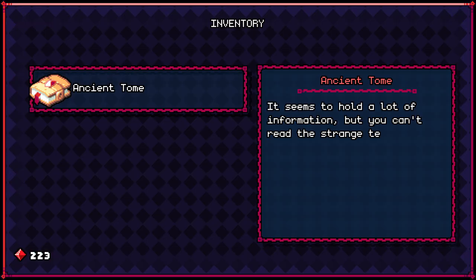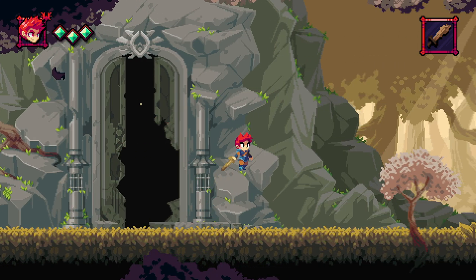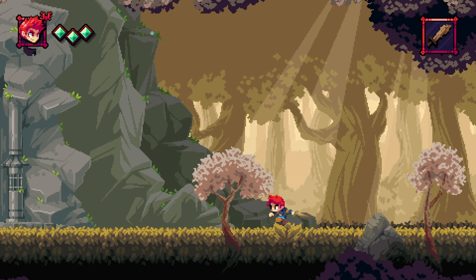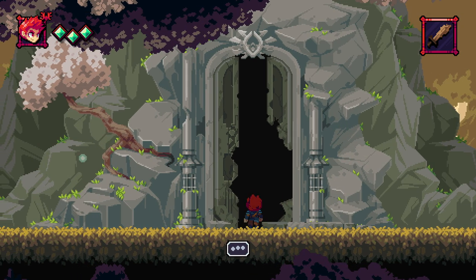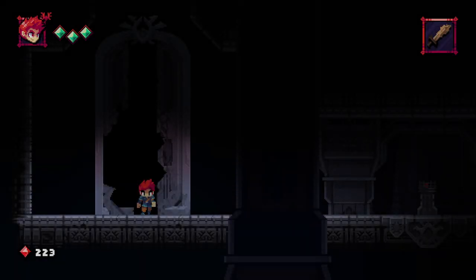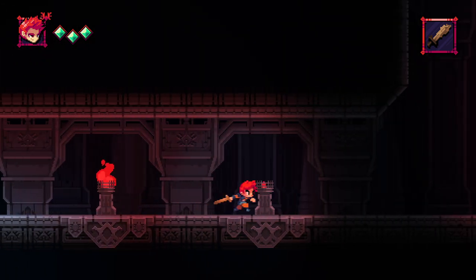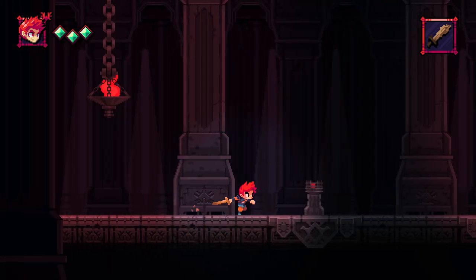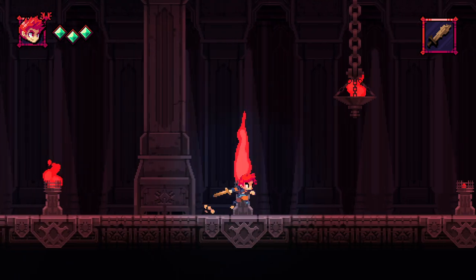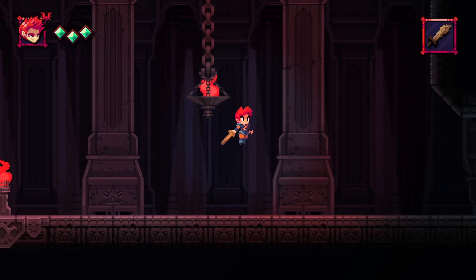So we got a bunch of points we can't do nothing with. Got a start menu. Got an overworld map. And we could just walk away — no one would probably stop us. Of course we're going to go inside. Fire. So we're the Son of Crimson, allegedly — what does that mean?